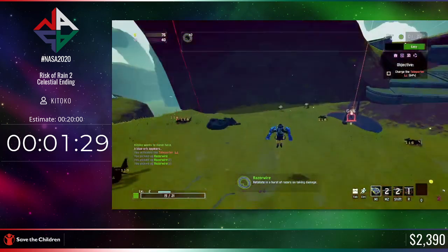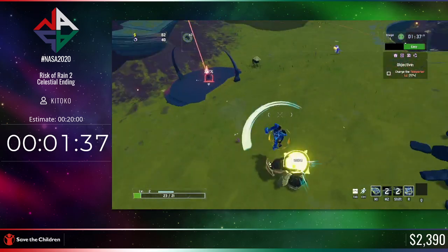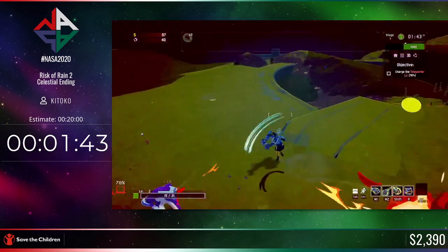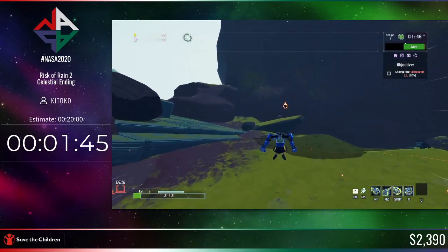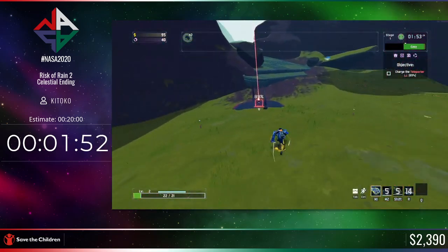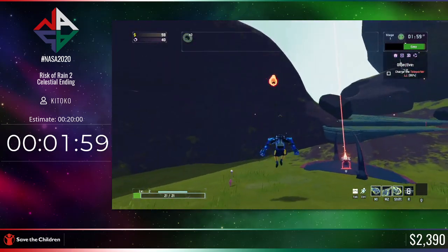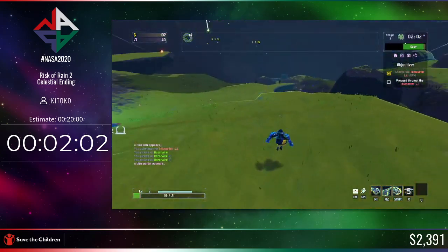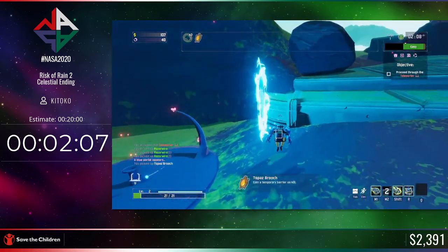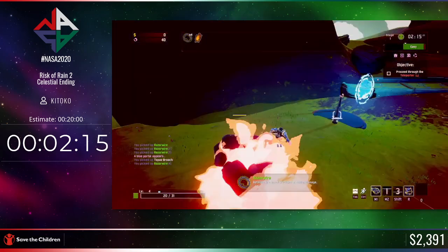I need to find a white item. The reason I chose the Artifact of Sacrifice is so that I can pick up items while playing the level and not worry about grabbing chests, which is what you normally do in standard gameplay. Right now it's just level one, everything's pretty sane. We're going to go out of our way to grab this white item for protection purposes. I'll just avoid that laser real quick.